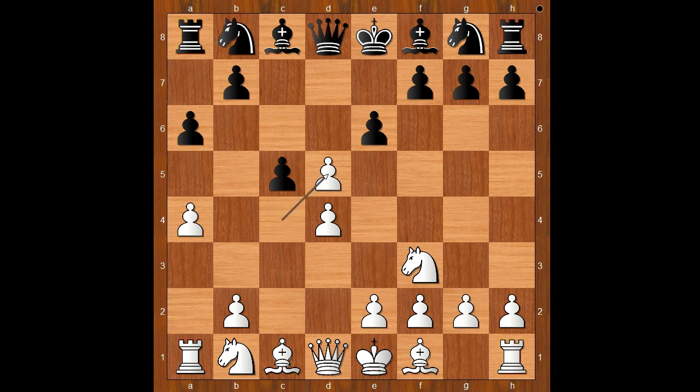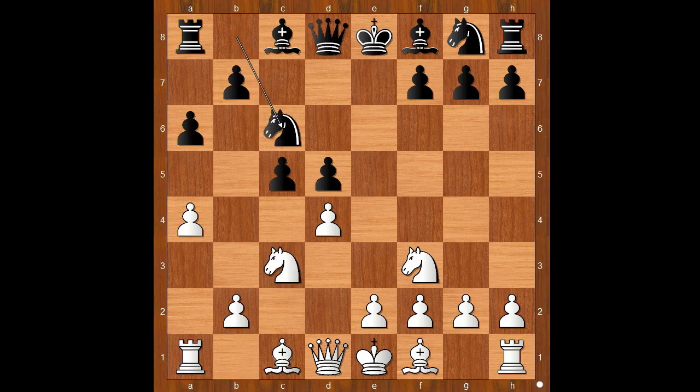cxd5, exd5. Nc3, Nc6, g3 — intending to fianchetto the bishop and apply pressure on the pawn on d5. White intends to give black an isolated queen's pawn.